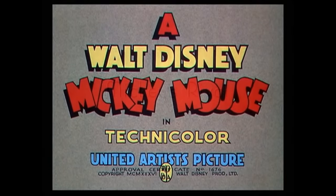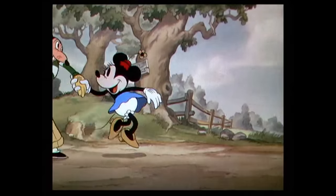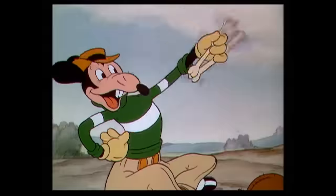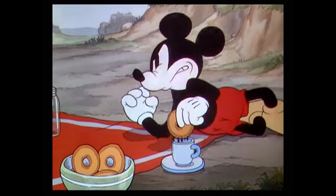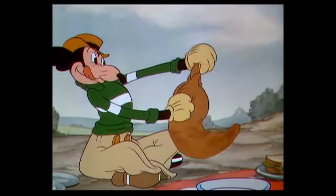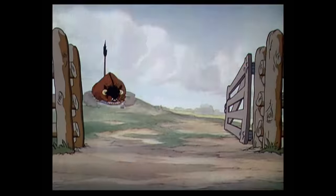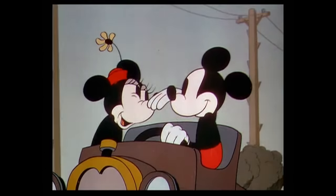Mortimer made his animated debut in 1936's Mickey's Rival, introducing him to a wider audience. In this cartoon, he crashes Mickey and Minnie's picnic, taking Minnie's attention much to Mickey's chagrin. It seemed like he had the upper hand — he's charming and charismatic with a good sense of humor. But at the first sight of danger, he bolts, leaving Minnie behind. Mickey comes to the rescue and Minnie is reminded of what really matters.